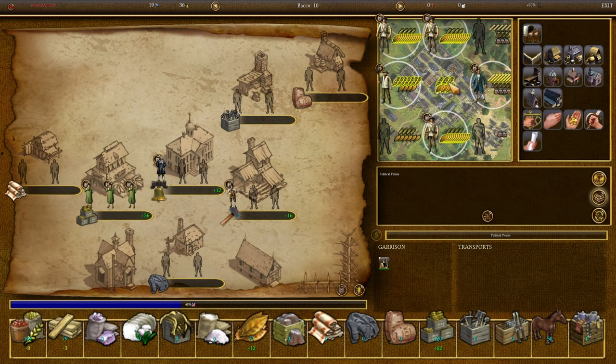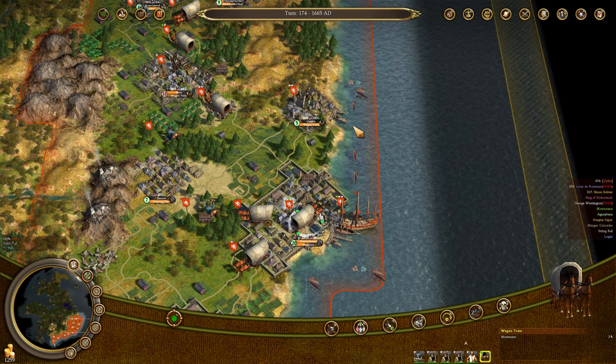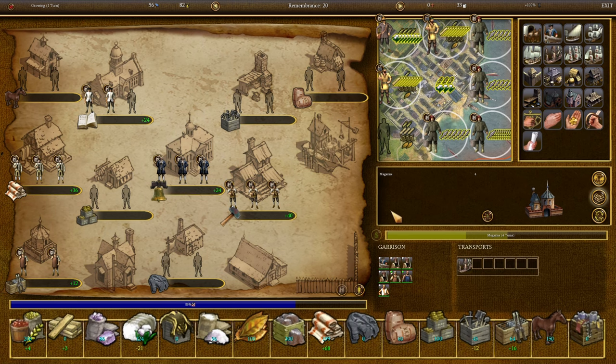I actually need more wagon trains — I'm going to have Backhoe build some more wagon trains. I like to keep my goods as perfectly shipped as humanly possible. Our gunsmith and blacksmith have arrived.